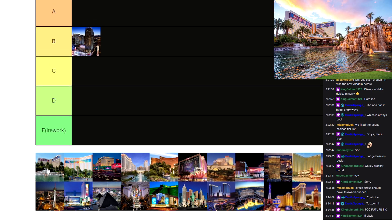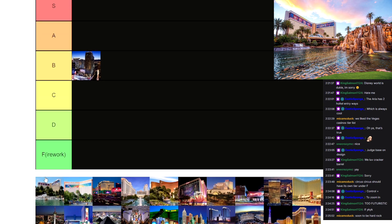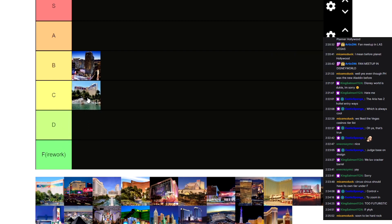This is the Mirage, which I have not built yet. It always seems to have the Beatles on the outside. Nothing against the Mirage, but I think it's kind of basic. I think the Mirage deserves a C in the tier list — not the best, not the worst, just kind of average there in the middle.